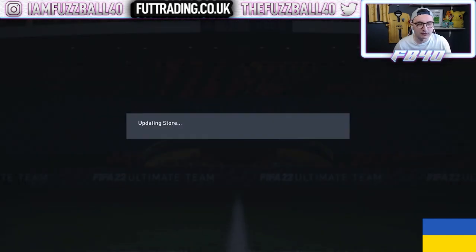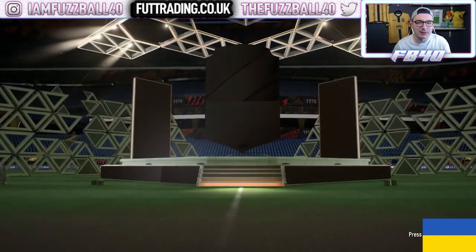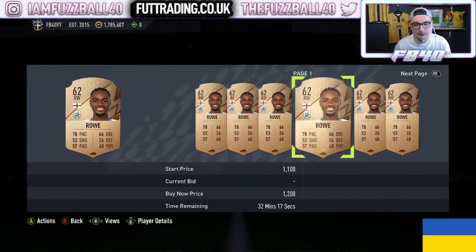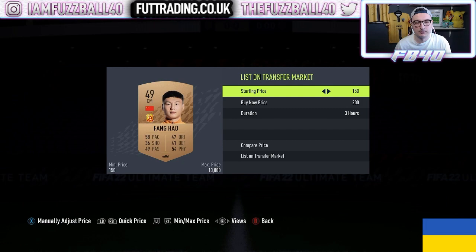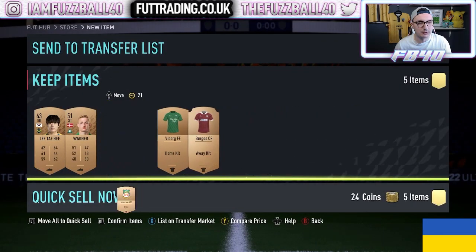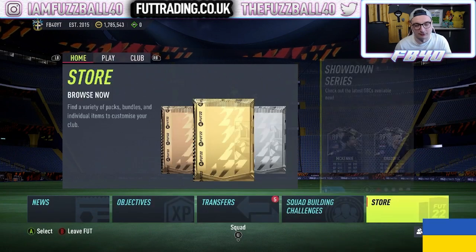Sometimes your packs won't be profitable, sometimes they will, but overall you will make profit guaranteed — that's just how it works. One card there pays for the pack, and a Chinese Super League player will add profit on top. Get rid of everything else in the pack that doesn't sell. My advice is to do about 50k's worth at a time — 50,000 coins worth at a time.